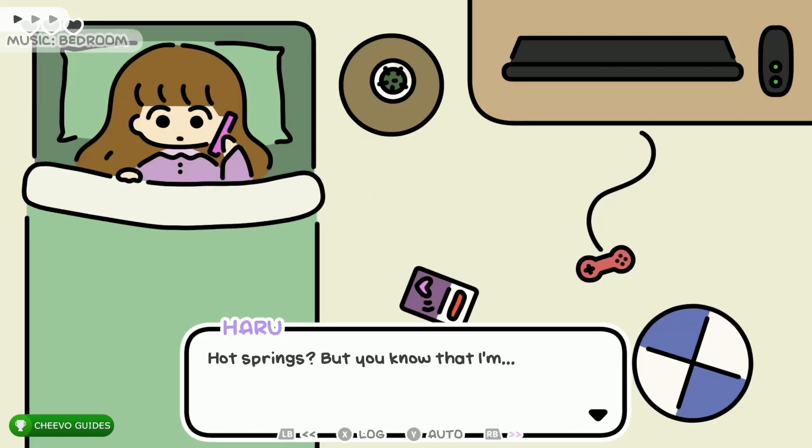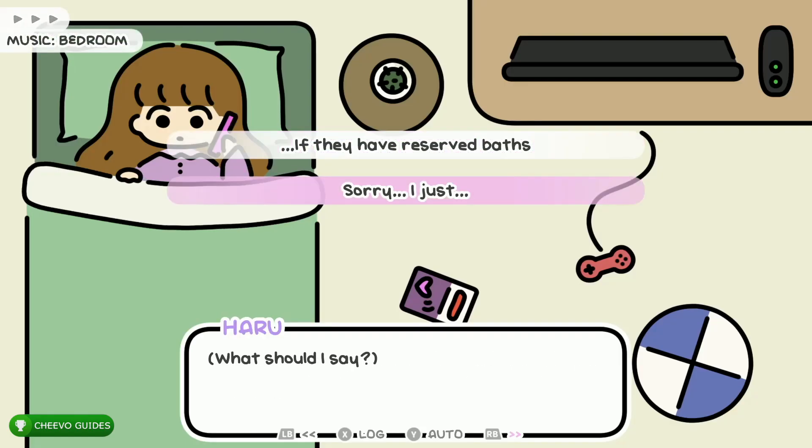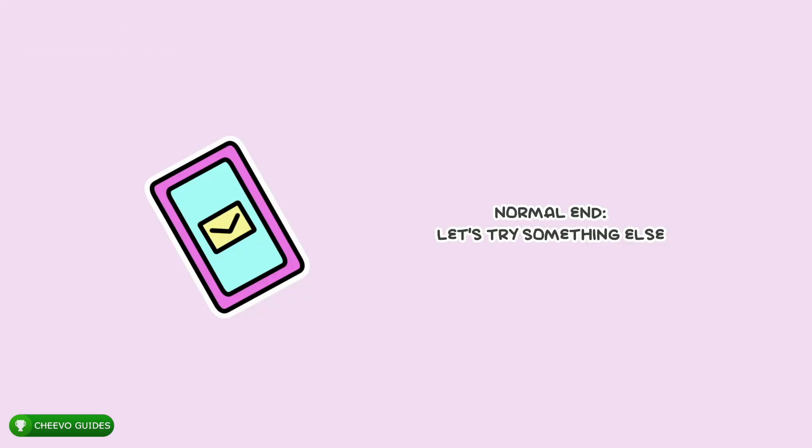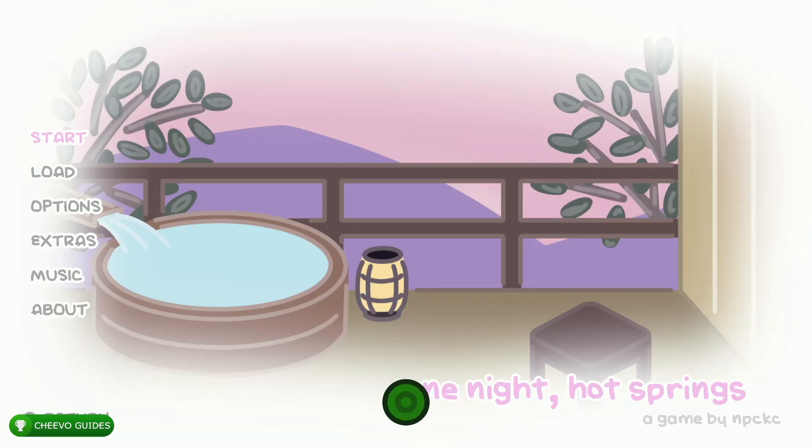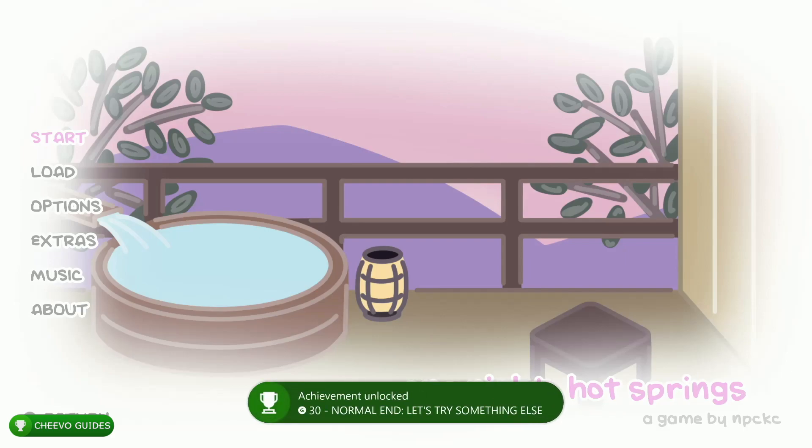First thing you want to do is press RB to start fast forwarding, then choose the bottom option. This is going to unlock the 'Let's Try Something Else' normal ending and should trigger the achievement or trophy related to it, worth 30 gamer score. After you get your achievement, go ahead and start up a new game.